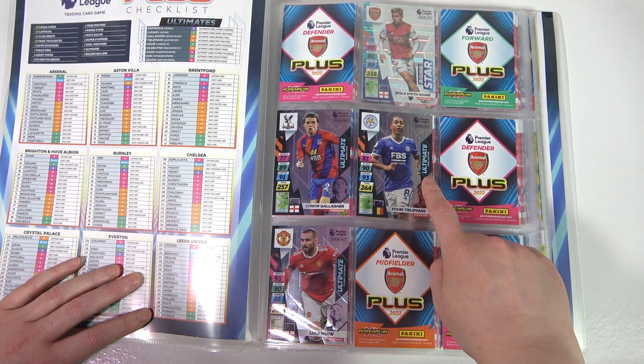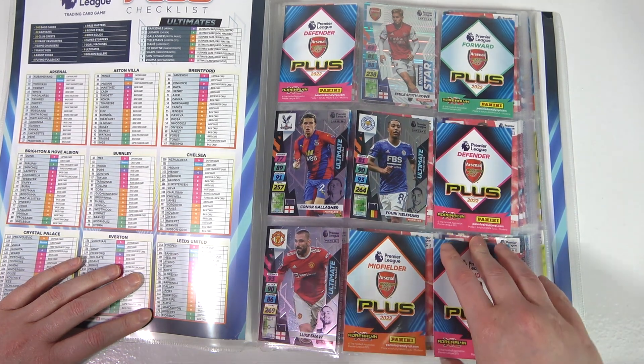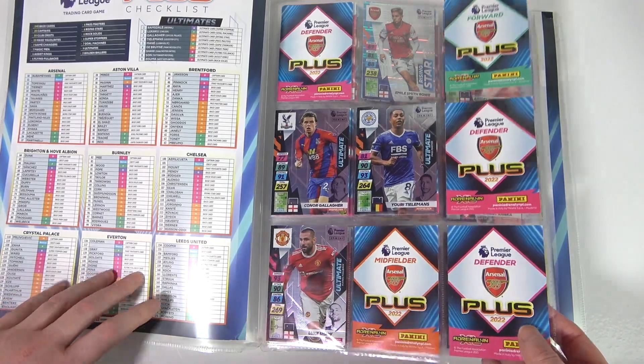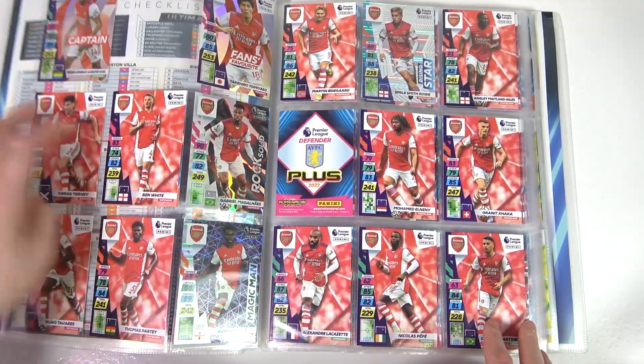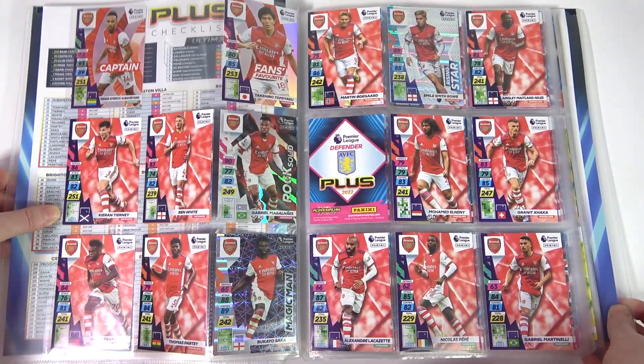We have the Ultimate Rising Star, the Ultimate Past Master, and Ultimate Flying Fullback - all different, which is really awesome. Nine of them in total. They are textured like a golden baller, but they're not quite a golden baller, let's be honest. They do have the same odds as golden ballers in the packs though, so they are that rare.